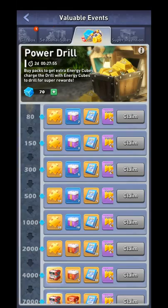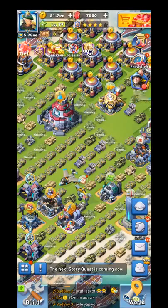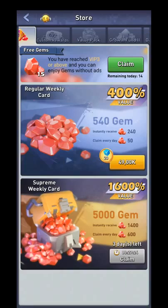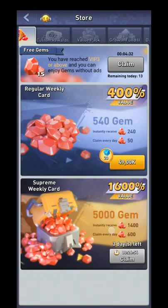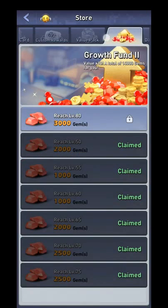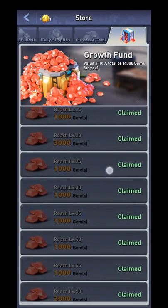Now for paid gem options. This video has been running long enough that I can claim the daily star icon gems again. The most important paid screen is the supreme weekly card — a subscription that costs five dollars and gives you 5,000 gems over one week. That's 1,000 gems per dollar, which is by far the best ratio you can get for money in this game. This is the one I recommend if you can afford it.